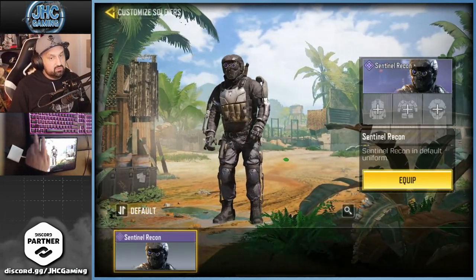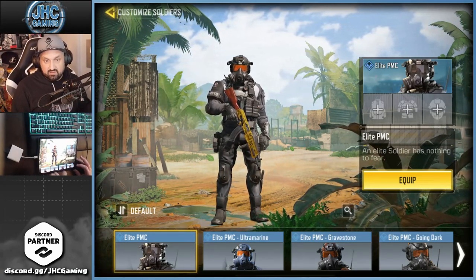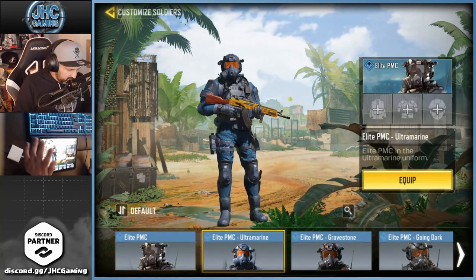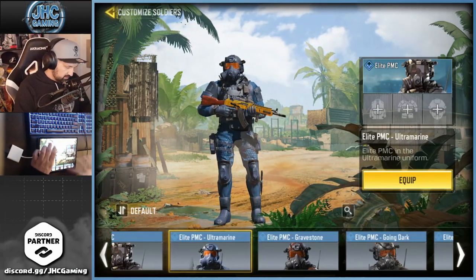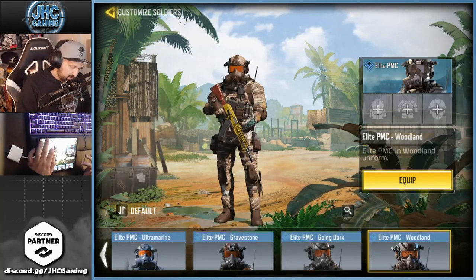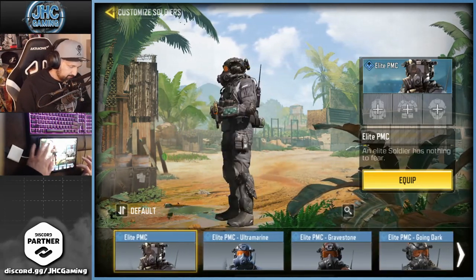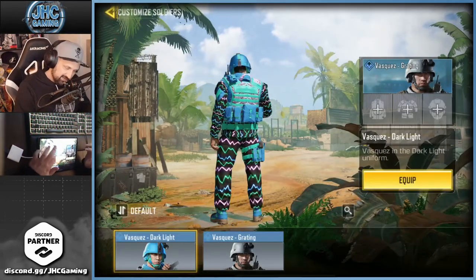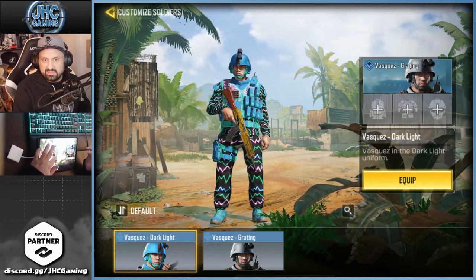Elite PMC — used to be super rare, now there are so many variations, even free ones. But the OG, I still don't see that often. They all look the same though. Ultramarines from Knights Divided — some of you guys have the red one. Gravestone Going Dark — I like that one. PMC Woodland — maybe Going Dark is my second favorite after the OG. Vasquez — I don't know if you guys have that, but it's in the top 10 ugliest skins for sure. Like who's using that?